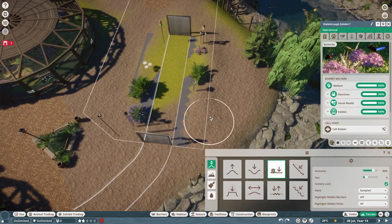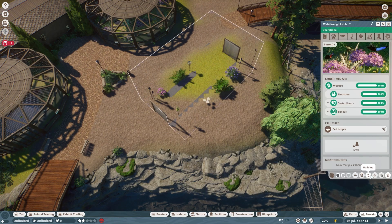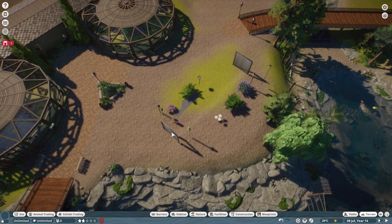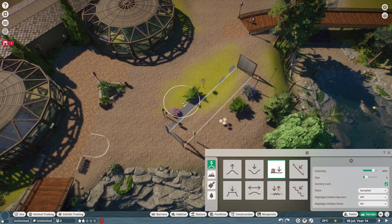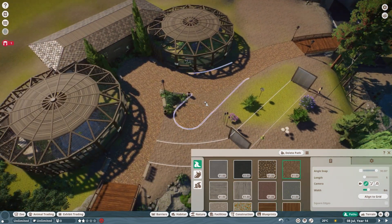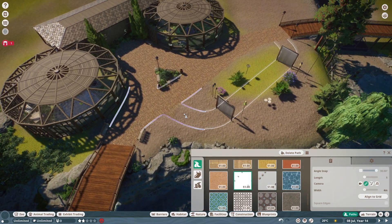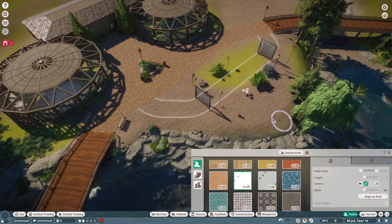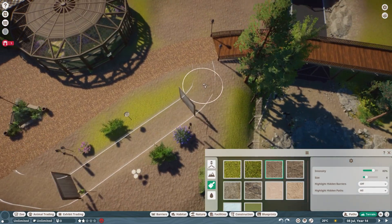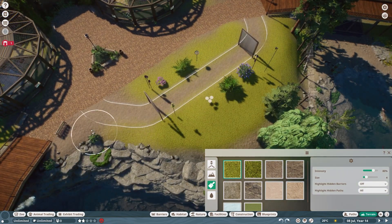I'm starting by placing down the walkthrough exhibit because we are adding a butterfly trail to this space. Had to delete my existing paths because they were somehow obstructing the placement, but that also allowed me to shift the exhibit over a little bit and raise the terrain slightly around where the path is, so I could get rid of the gray floor and cover it with natural looking terrain.